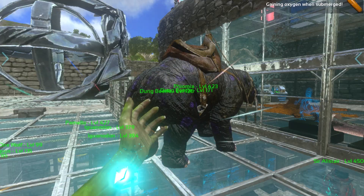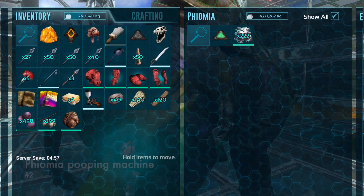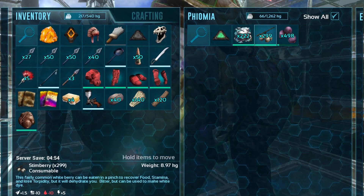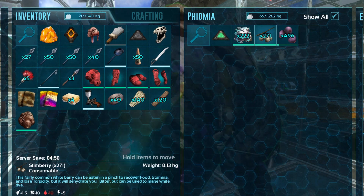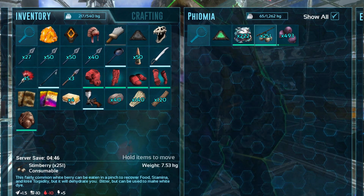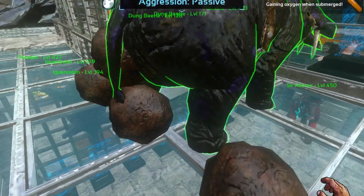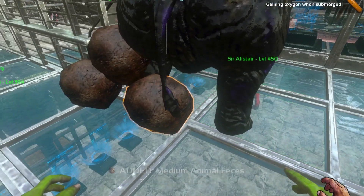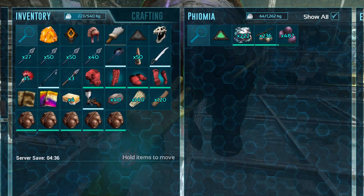Number 2: if you feed a Pheomia stim berries with major berries in its inventory, it will poop a lot. You can feed a bunch of Pheomias stim berries — just make sure there's major berry in the inventory — and they will poop a lot. It's a lot easier than going around the island or your base gathering poop manually. Highly recommend this.